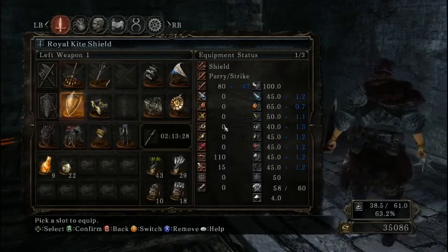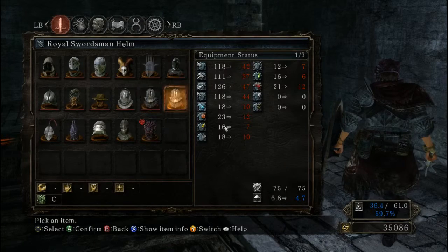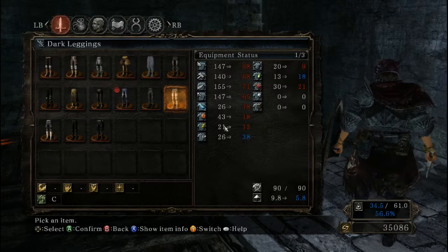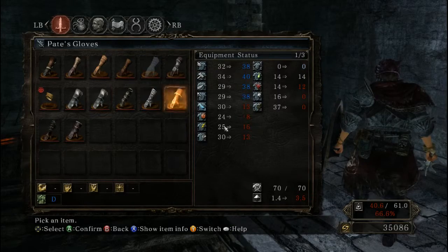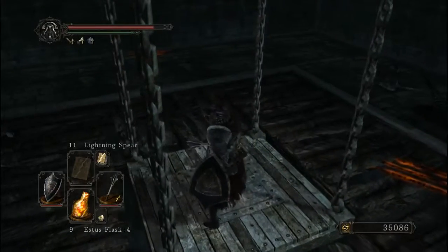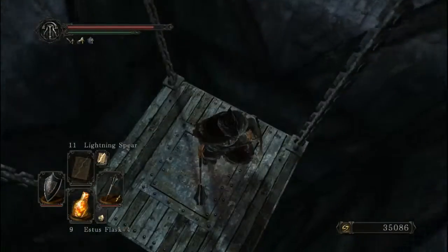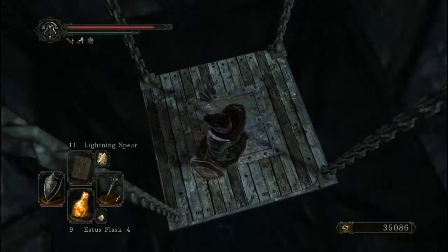I was hoping we'd get some variety there. It's not like they have particularly good armor, but it might have been kind of cool to have the armor at least. Now we just got two helms and the leggings, and two Ironclad gauntlets. About to do some selling to our merchant buddy soon.